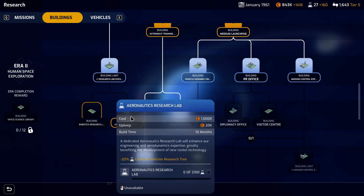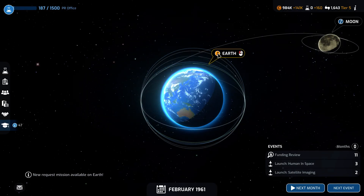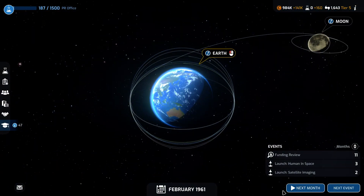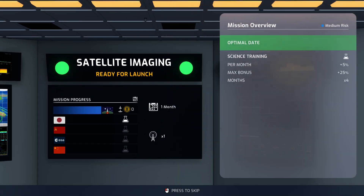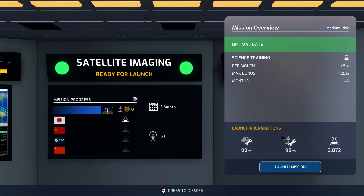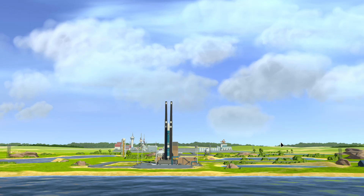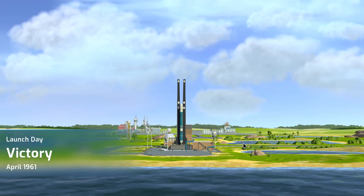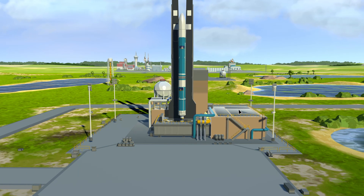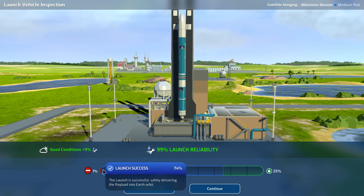These vehicles cost 3,020 so we're going to have to start with the PR office. More requests coming in — solar wind monitoring. It's time for the launch of our satellite imaging. We should gain 3,000 science from it. This looks like a good launch window. Using mission control gives us good visibility and increases launch reliability even though it's already at 98% — it doesn't hurt to get an extra percent.